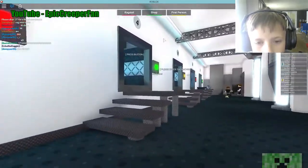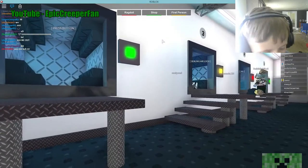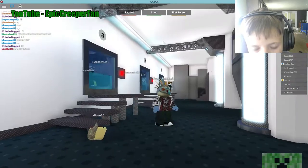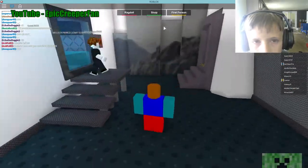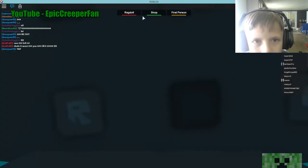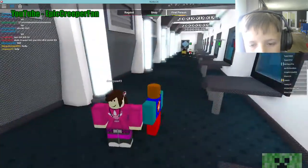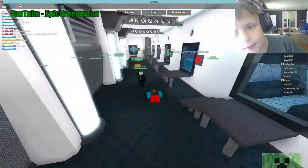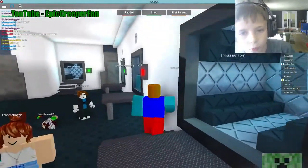It's hard to control in first person. You have to use A to turn this way and D to turn this way. And if you press S, you look behind you. And if we do Ragdoll and go in first person, we will see what it looks like if we're a Ragdoll. If you go back to the door wall, then it will get rid of the first person. But you can see we're moving around.